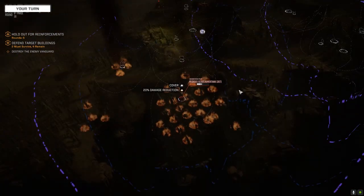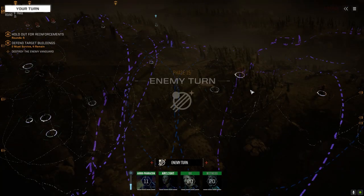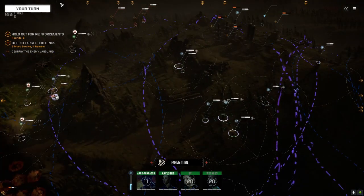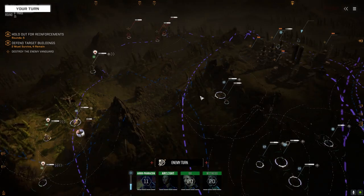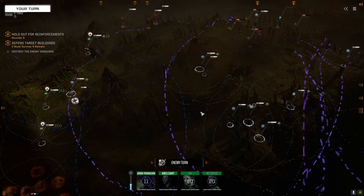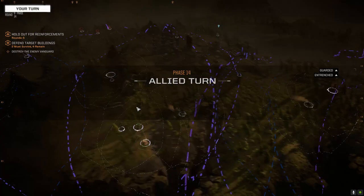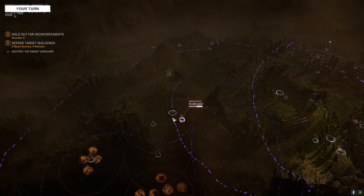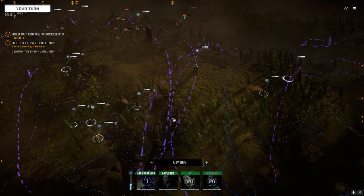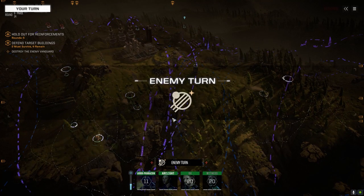This guy's so toasty, man. Nice. Don't shoot your fellow teammates in the back — that's all I ask. We're on round 15. Just don't shoot me in the back. Two must survive, four remain — so they can kill two buildings. That Irinia just decides to overheat itself and it could do two buildings in two turns. It'll have to cool off one turn, shut down, restart, and then blast another building.